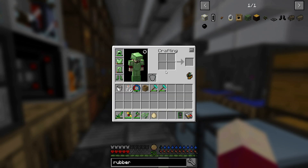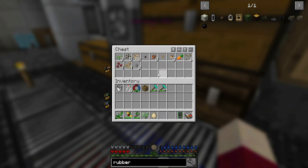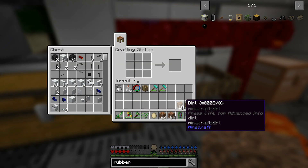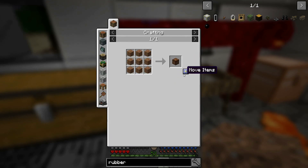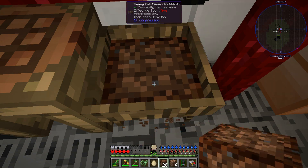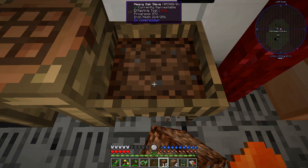Oh wait - Ex Nihilo! We don't have one, okay. Well we've got tons of dirt, so let's go ahead and make some compressed dirt and see if we can get ourselves a rubber tree sapling. We happen to have our heavy oak sieve still here. And there it is!